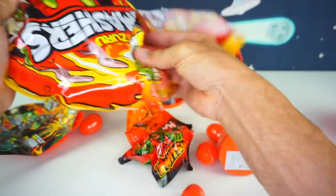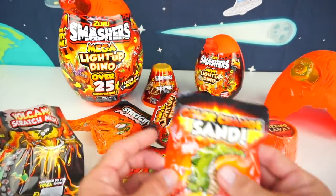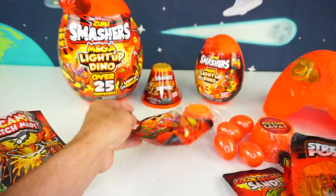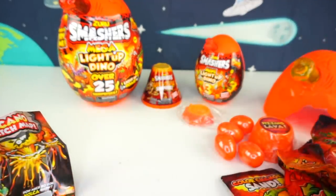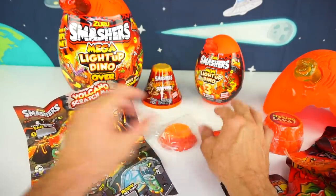It just keeps coming out. I think that's everything. So we have some color change sand, some lava slime, stretchy foam — and these all have prizes inside too. And this is a mega light up dino right here. And then we have the fizzing lava and these four eggs, and a stand right here.